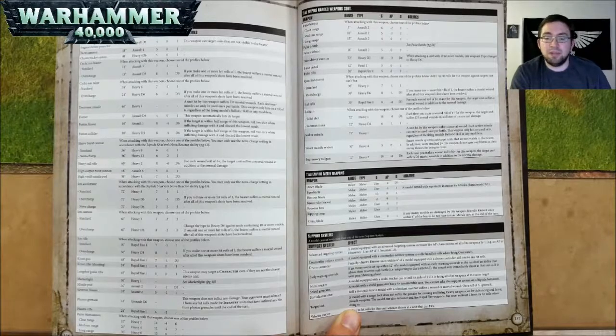A Pulse Blast Cannon has 3 profiles — choose one: Close Range is 10 inch range, Heavy 2, Strength 14, AP negative 4, and 6 damage; Medium Range is 20 inch range, Heavy 4, Strength 12, AP negative 2, and 3 damage; Long Range is 30 inch range, Heavy 6, Strength 10, AP nothing, and 1 damage. A Pulse Blaster also has 3 profiles: Close Range is 5 inch range, Assault 2, Strength 6, AP negative 2, and 1 damage; Medium Range is 10 inch range, Assault 2, Strength 5, AP negative 1, and 1 damage; Long Range is 15 inch range, Assault 2, Strength 4, AP nothing, and 1 damage. A Pulse Bomb — we will find out later. A Pulse Carbine is 18 inch range, Assault 2, Strength 5, AP nothing, and 1 damage.